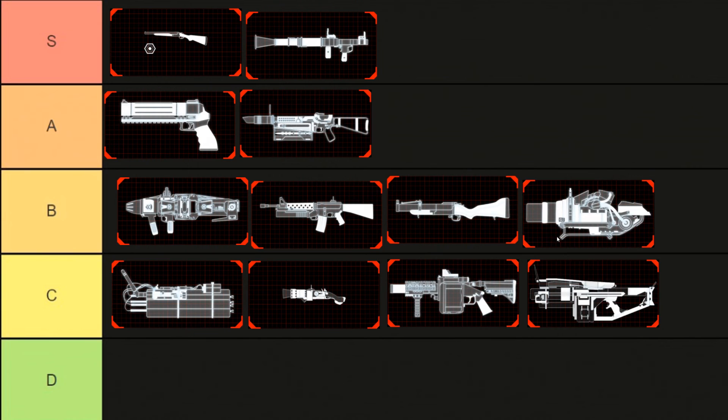This is pretty much my Demolitionist tier list. I usually just play with S and A tier weapons for the most part. Sometimes I use B tier weapons but not often. C tier weapons are just forgettable but they still work. I know a lot of people are going to say to put the Blunderbuss or C4 in S tier, but it's just not for me. Let me know which weapons you would switch over, and with that hopefully you guys enjoyed — leave a like, subscribe, and see you guys next episode.